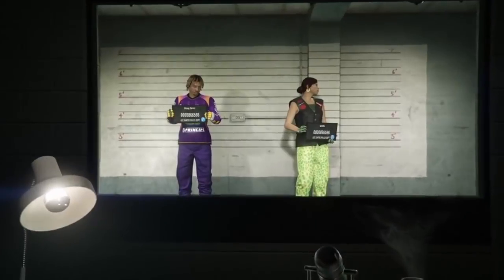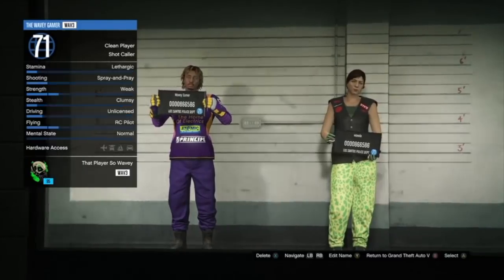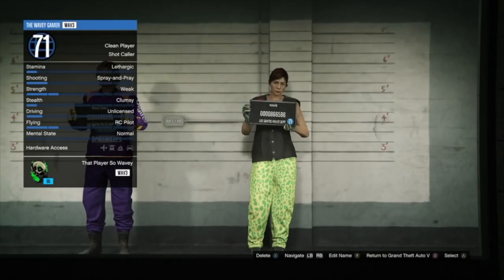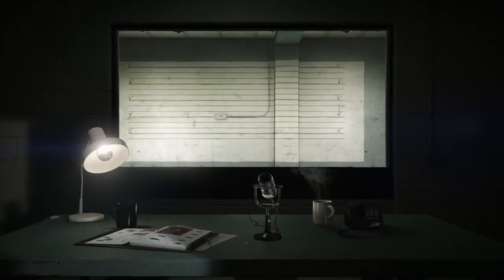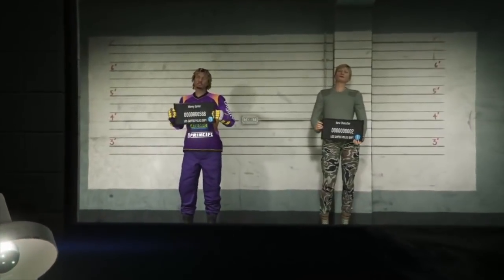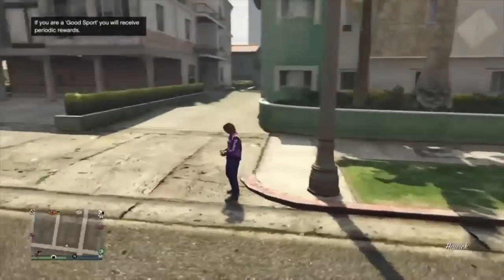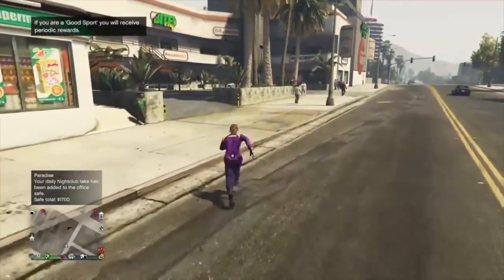Just letting you know I fast-forwarded the video a bit so you won't actually see me go to story mode, but it's in my last video. I'm about to delete my character now — confirming it, typing in 'delete.' Deleting character from GTA Online, please do not turn off your console. A random person will walk up in their spot. When the menu pops up on the bottom it says 'Return to GTA 5' — press B and return to GTA 5, go to story mode, then start up an invite-only session.